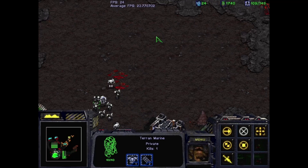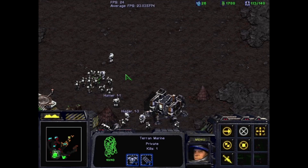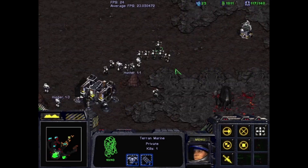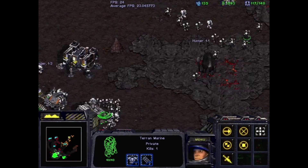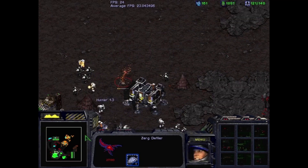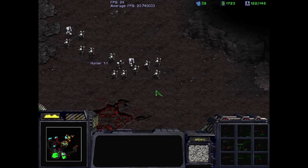Orange does start attacking us, but really Orange doesn't hit us with enough stuff to be threatening. Occasionally they'll just send like four Mutalisks and eight Zerglings, but it's never really enough to be threatening, as opposed to the Tarrasque showing up every two minutes. I'd much rather deal with the occasional Zerglings and flyer swarm than an 800 health Tarrasque showing up every two minutes. There's a random Defiler coming down as well.